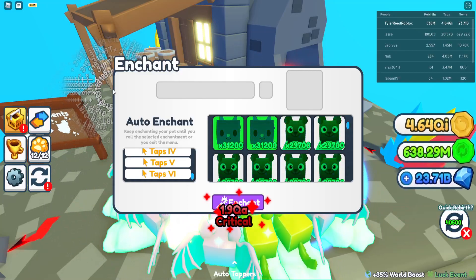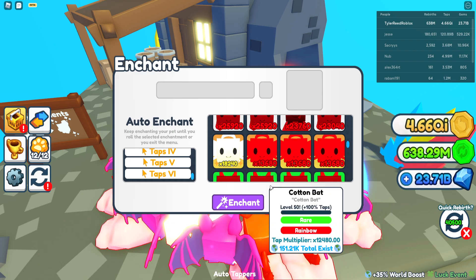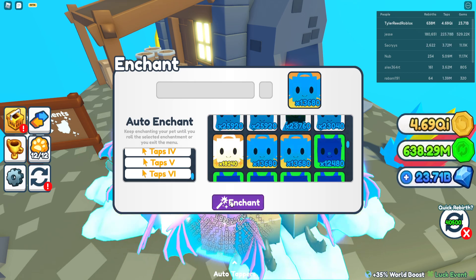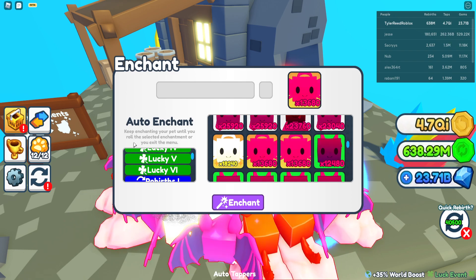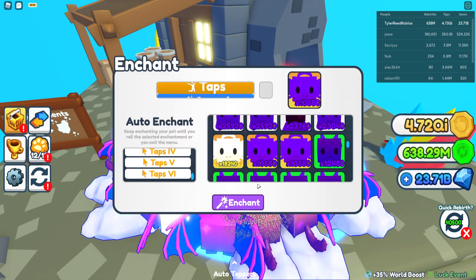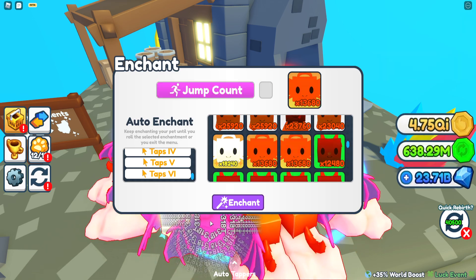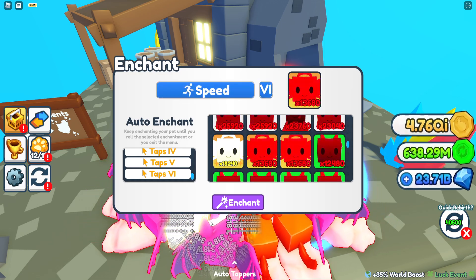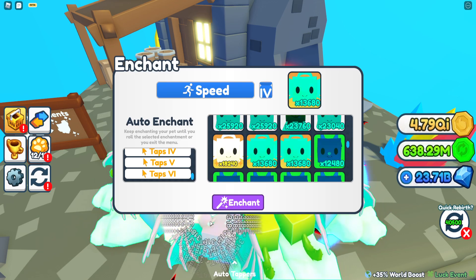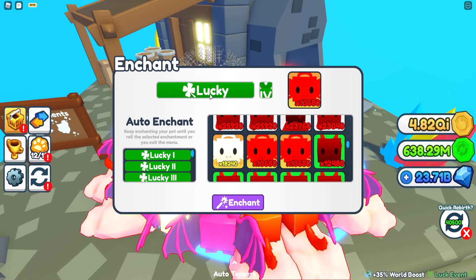Welcome back to the channel. Today we're going to talk about enchantments — which ones are viable and which ones are not. While I'm talking about it, I'm going to give my pets some tabs because I need tabs, and I also need luck because I'm building a luck set very soon — I'll make a specific video on that. But let's talk about enchantments: which ones are the best, which ones do you need in the beginning, which ones are viable.